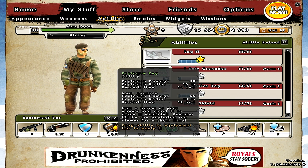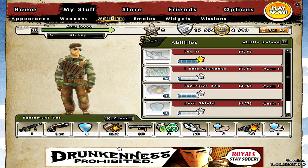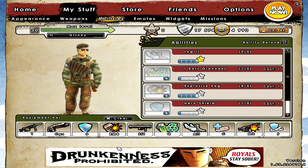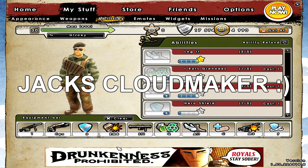My right mouse button I use for keg. I use my right mouse button for all my classes. I don't use it for zoom anymore because I don't play rifle commando. So for my soldier I use right mouse button on heal, for gunner I use it on keg, and for commando I honestly don't remember.